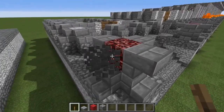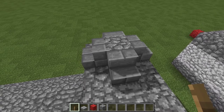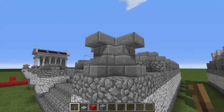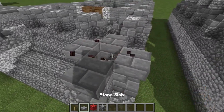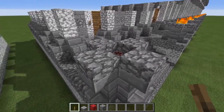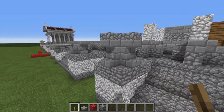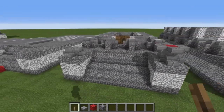For these little braziers, you're just placing stone brick stairs and then flipping them over to make this pattern. Place your block of netherrack there and light it. There are also a couple of cobblestone slabs on top of that. That completes these very simple braziers sitting on either side of the stairs of your temple.